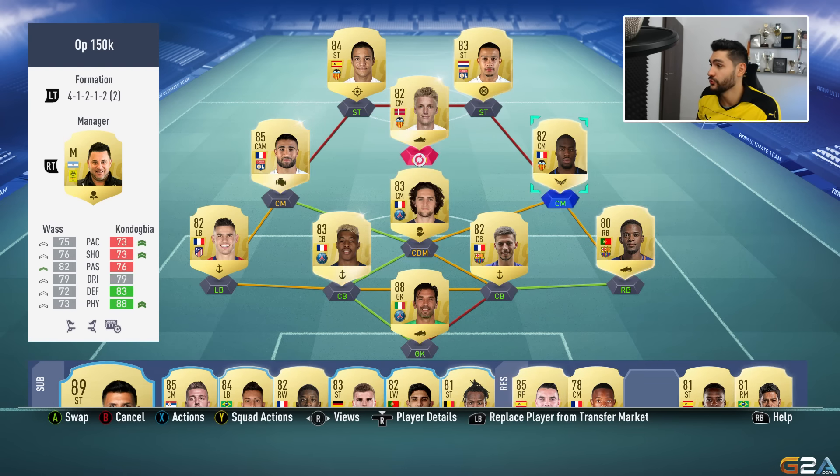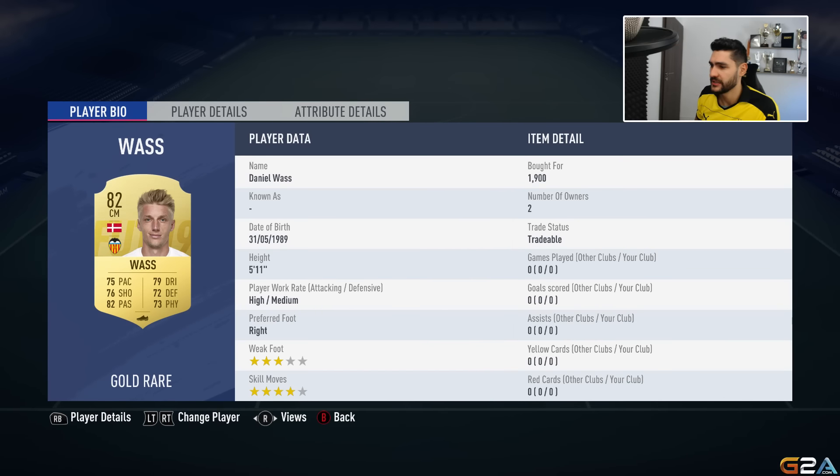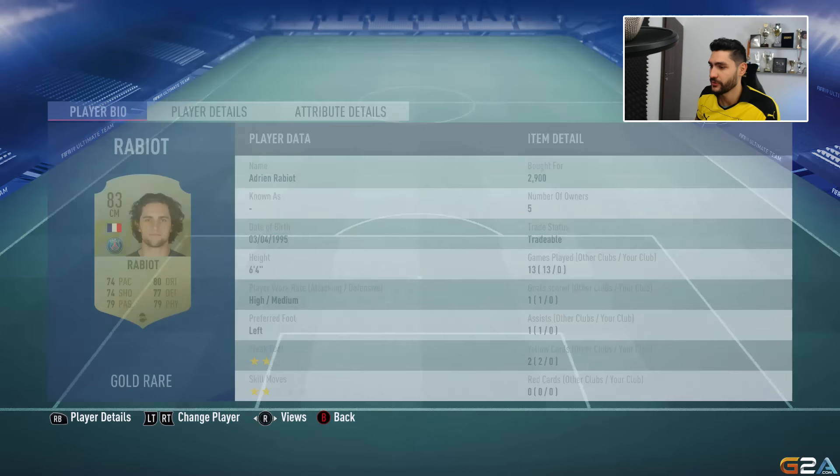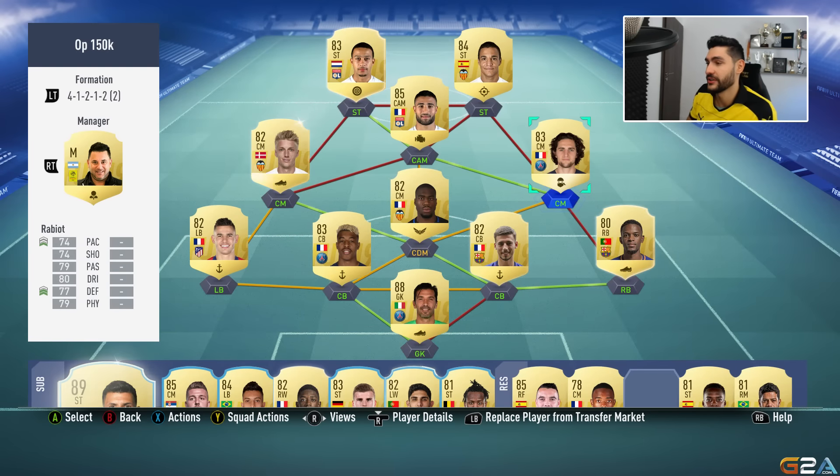After minute one we make changes with Fekir, Rodrigo, and Depay. Rabiot is left-footed and we need him for the finesse shots from outside the penalty box. In the 4-1-2-1-2 narrow, Kondogbia is right central midfielder and Vas is left central midfielder.